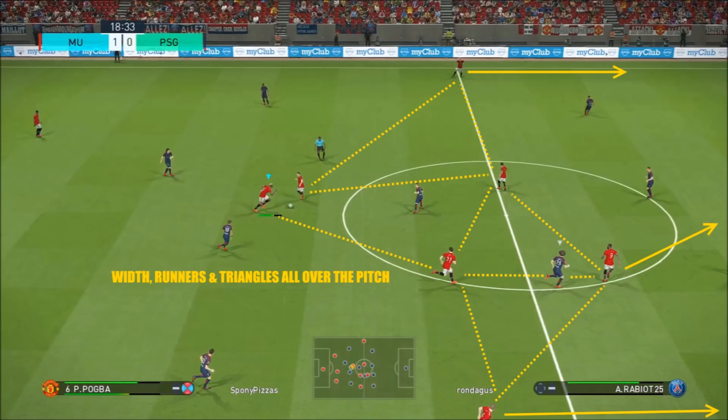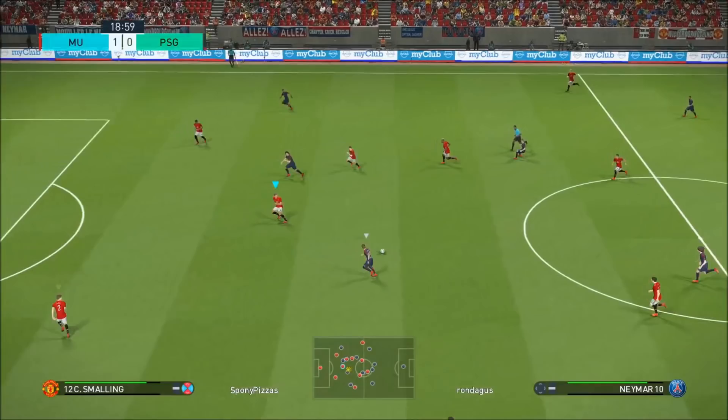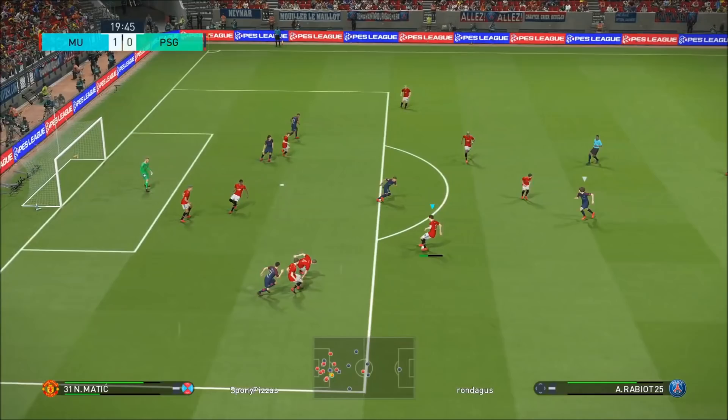Look at the width I've got on the pitch now. I've got width there which is stretching his team, but then I've also got triangles all over the pitch — look at all those triangles I've marked out. There are so many options, so many people that can pass to each other. There's always an option going forward, but I managed to pass into Verratti of all people.